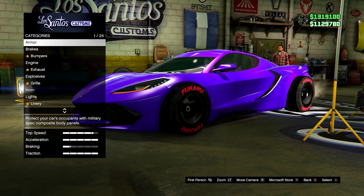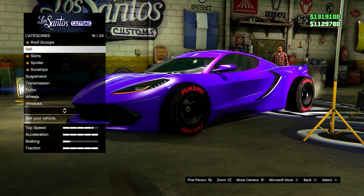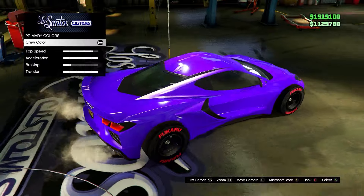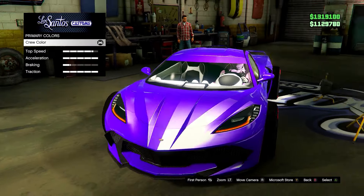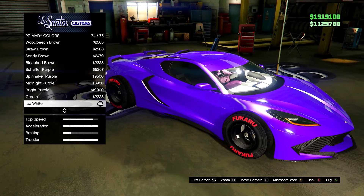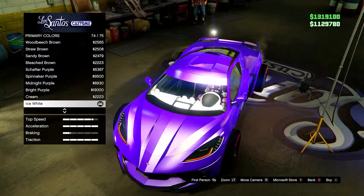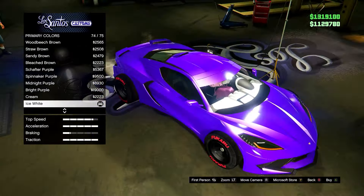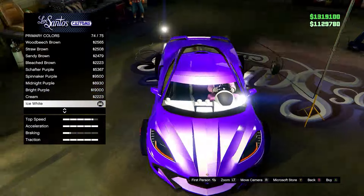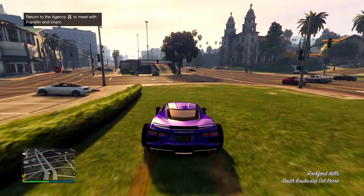Next up we have a dark purple crew color — there aren't actually many purple colors under the metallic section in the game. This one's a brilliant purple, much nicer than the purples we already have. I'll put the hex code on screen. For pearlescent I'd recommend either ice white, any blue pearlescent, or no pearlescent at all — it looks good with any of those. This color looks good on pretty much any car in the game.